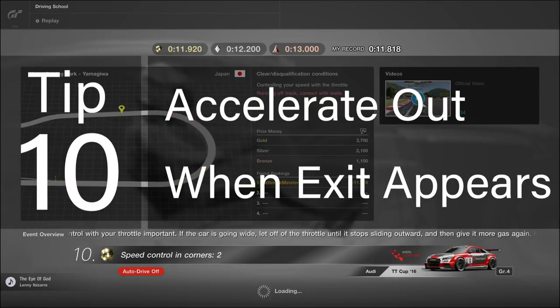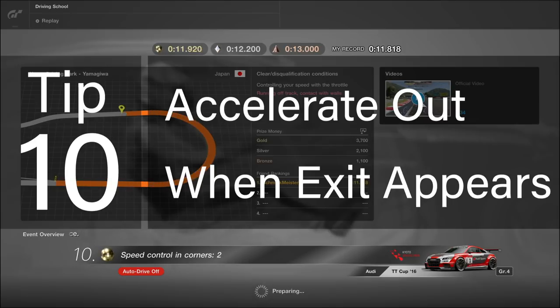And finally, tip 10 for lesson 10: accelerate out when the exit appears. Follow the same technique as in lesson eight for the wide radius turn in and hitting the apex of the curve. Hold the accelerator button in halfway as you run the corner to maintain the optimum speed, and only hard accelerate out of the corner when you can see the curve exit and you know you won't need to let off the power again to complete the turn.